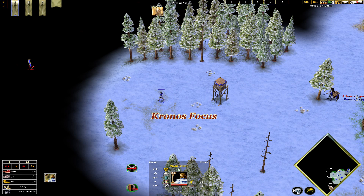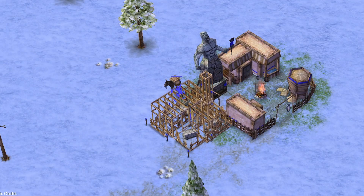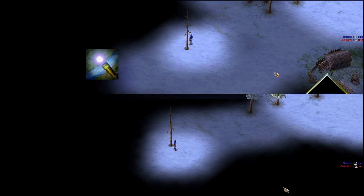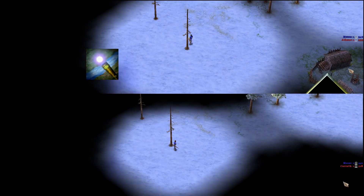Kronos Scouting: Kronos has access to the Focus technology, which increases the speed of your oracle scouts. Make sure to send your first villager to start gathering wood so you can afford it early. It's best researched just after Hunting Dogs, and it even increases the special line-of-sight ability of your oracles.